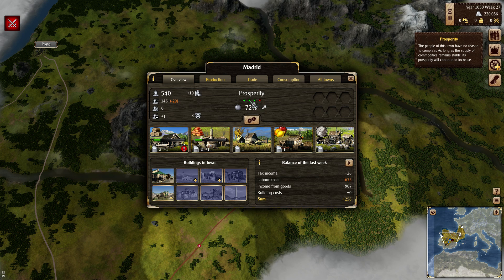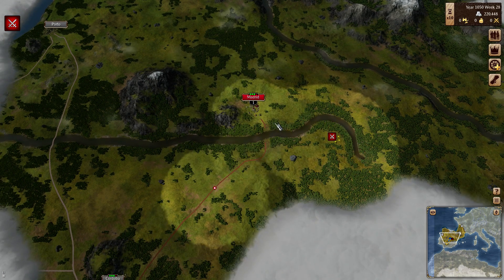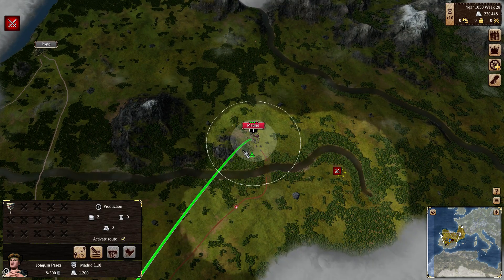Madrid's prosperity is moving up. These little dots indicate how prosperous the town is. If you can get to that fourth dot, you know the town's doing well. So we're hoping that his little bit of cloth will help out.